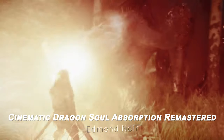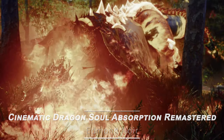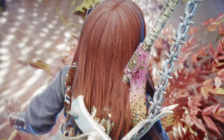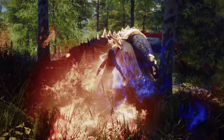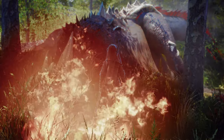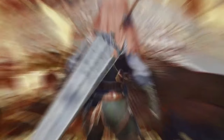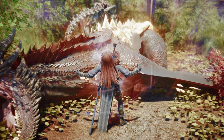Next up is Edmund's Cinematic Dragon Soul Absorption Remastered. This mod adds a more dramatic effect when absorbing Dragon Souls in Skyrim. When a Dragon Soul is absorbed, music featuring either male or female vocals, or instrumental performances, plays. The player performs a powerful animation, followed by an explosive effect.